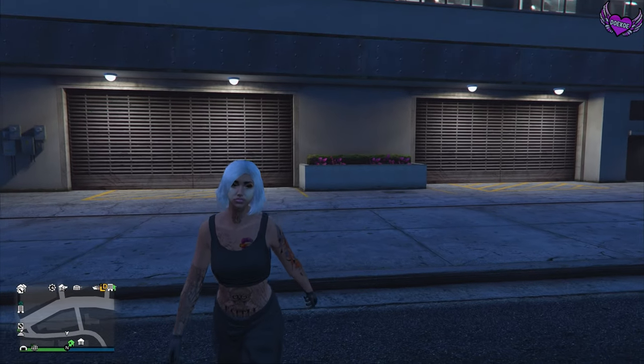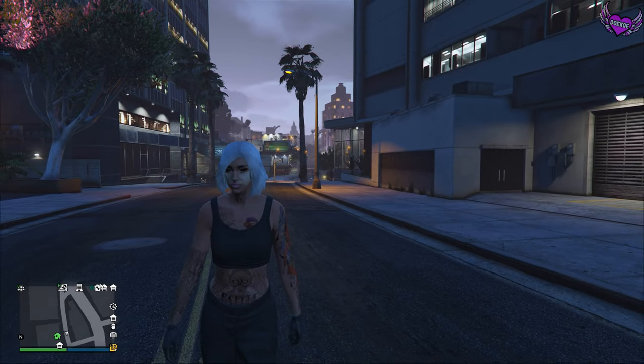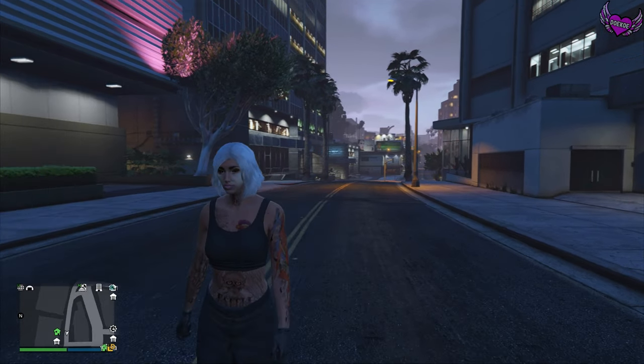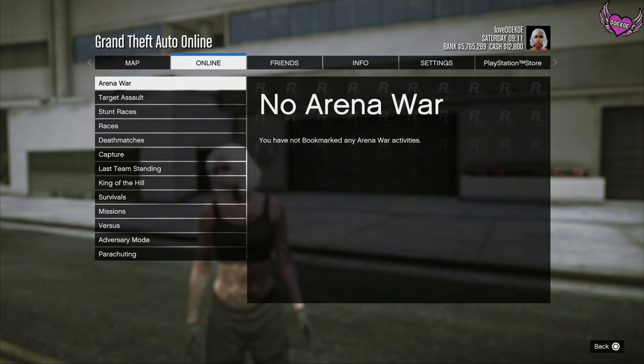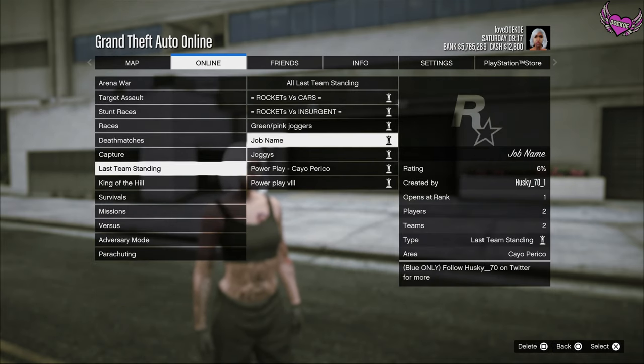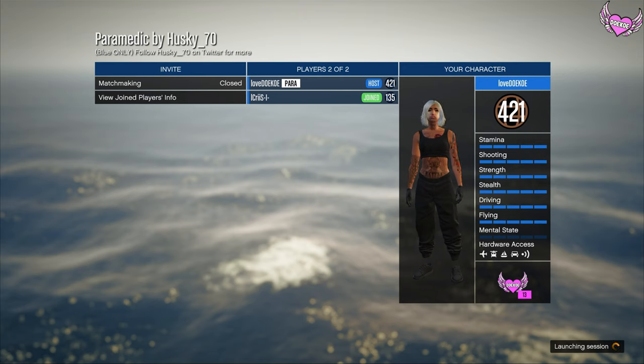Welcome back! Today I'm gonna show you how you can get the paramedic belt and the paramedic stethoscope. What you want to do is head over to the pause menu, go to Jobs, then go to Bookmark Job. I'll leave the link of this job in the pinned comment section and in my description so you can bookmark it yourself on Social Club.